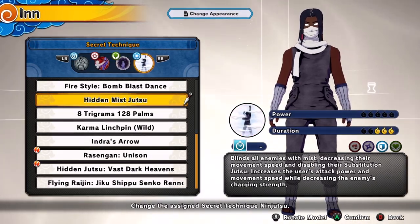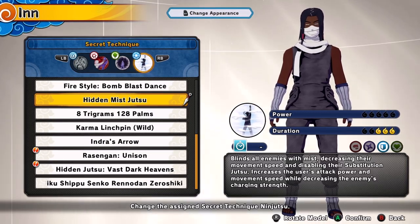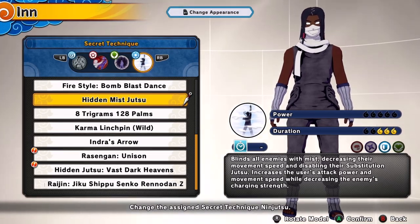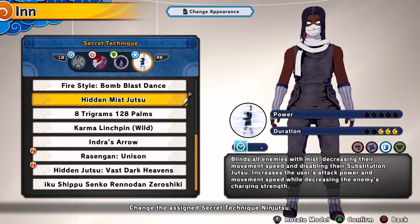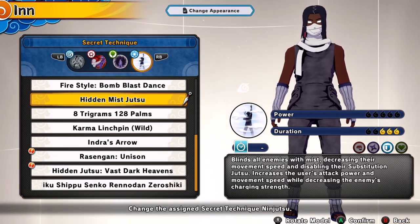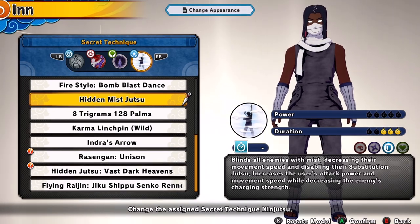Then for our ultimate, you know we got to go with Hit and Miss Jutsu, because this just goes crazy. This increases our attack power and our movement speed, so we're going to have super attack power and super movement speed with the Karma and the Hit and Miss. We're also going to have super attack power with the Kamoi and the Hit and Miss. So this build right here, boys — absolutely slaps.